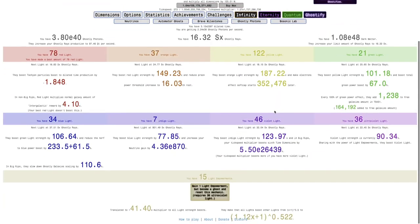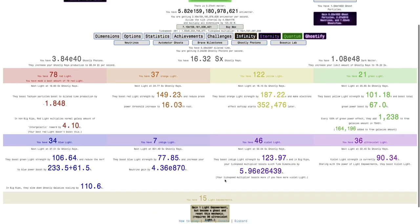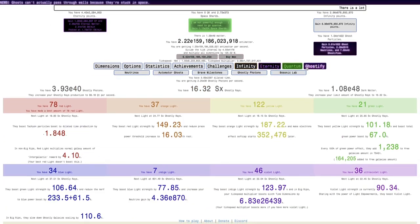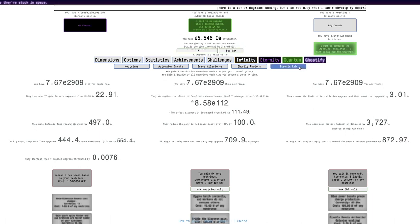I'm in Big Rip again, and I just noticed that I can get another Light Empowerment. So yeah, that's what I'm going to do. I'm going to Ghostify for the neutrinos and the Ghostifys, and then get the Light Empowerment.